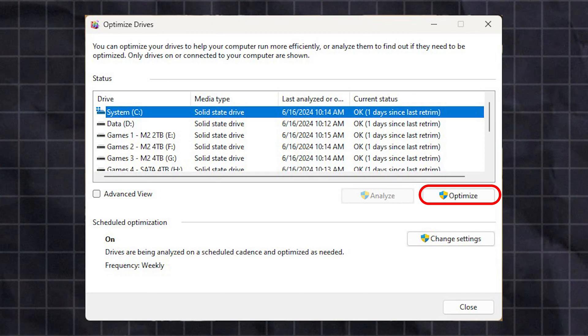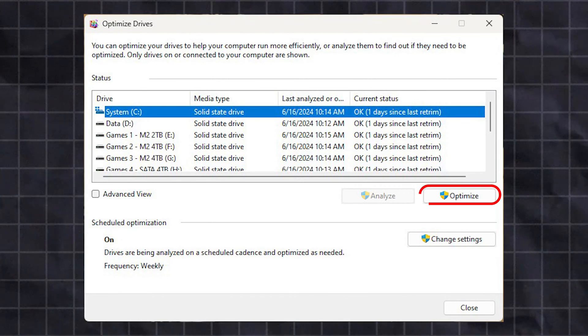The third step is to run a trim command weekly on your SSDs. While this may look similar to running a defragmentation command in Windows, performance losses from fragmentation on an SSD are negligible, and the act of defragmenting an SSD can actually reduce its lifespan. Fortunately, Windows 10 and 11 detect that you're running an SSD and change the defragment option to 'Optimize,' which will allow you to run a trim command.